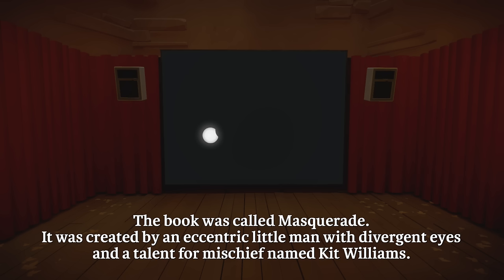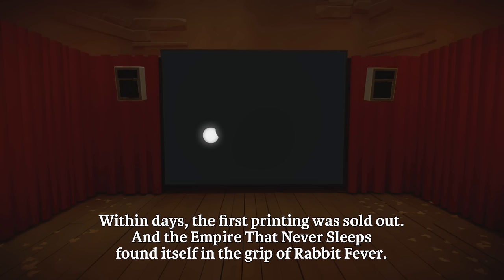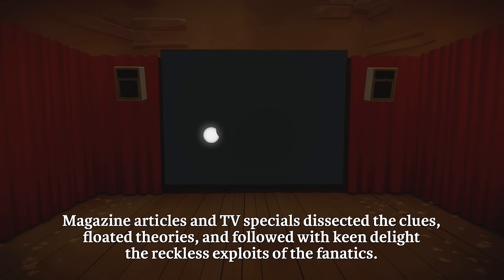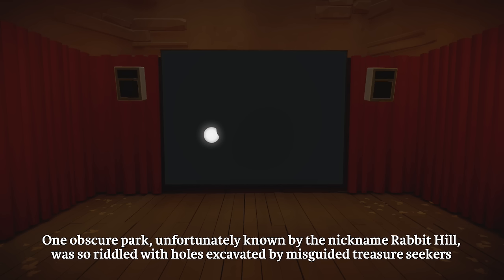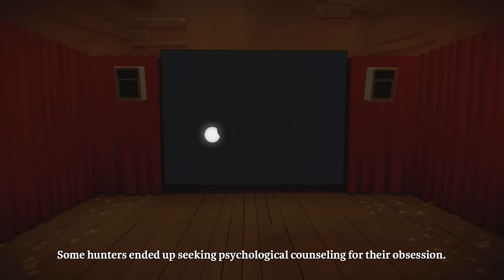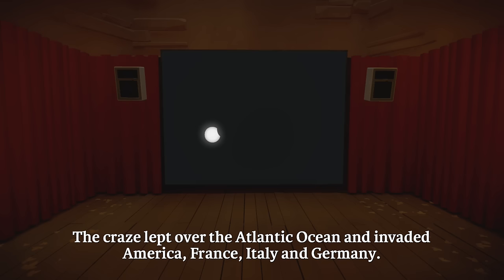It was created by an eccentric little man with divergent eyes and a talent for mischief named Kit Williams. Within days, the first printing was sold out, and the empire that never sleeps found itself in the grip of rabbit fever. Excited readers attacked the paintings with rulers, compasses, and protractors. Magazine articles and TV specials dissected the clues. One obscure park, unfortunately known by the nickname Rabbit Hill, was so riddled with holes excavated by misguided treasure seekers that authorities had to erect signs assuring the public that no gold rabbits were to be found there.